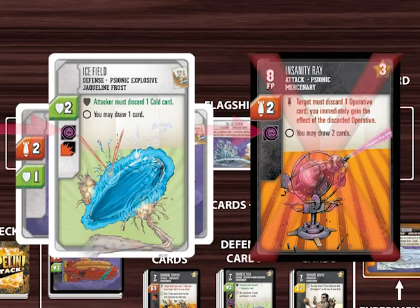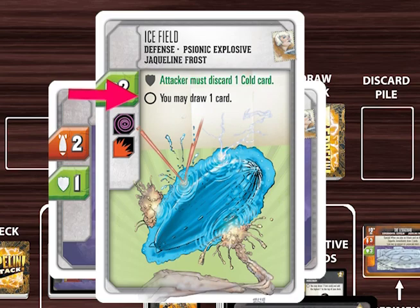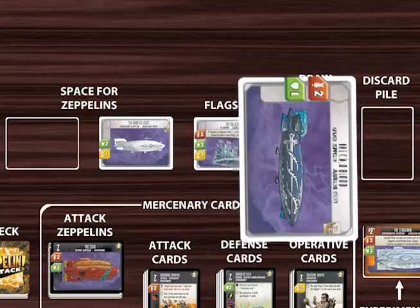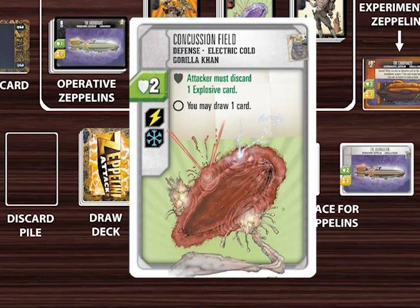When the attack is blocked, the player first enacts the defense effect of her defense card, including any effects which impact the attacker, and then enacts the general effect of the card. The played defense card is then discarded. If the payload value of the defense card exceeded the defense capacity of the defending Zeppelin, then the defending Zeppelin must immediately retreat. Because the attack was blocked, the attacking player does not get to enact the attack effect of her attack card. However, she is still able to enact the general effect of her attack card. Defense cards may also be played by the active player during her own turn. In this case, only the general effect of the card is enacted, not the defense effect.